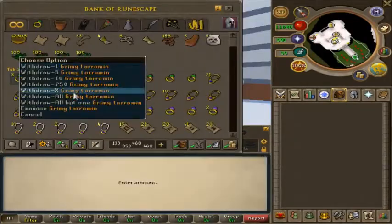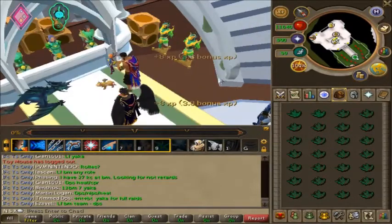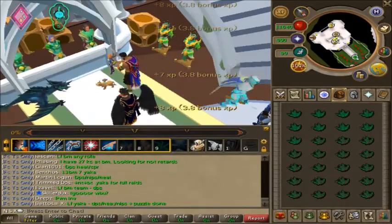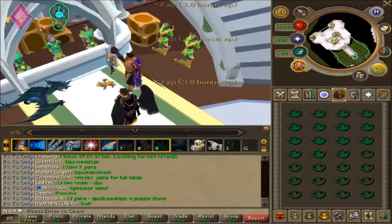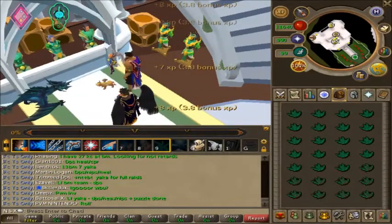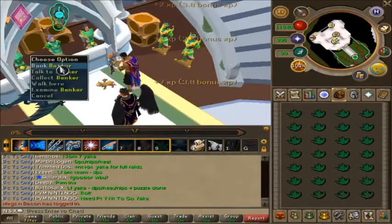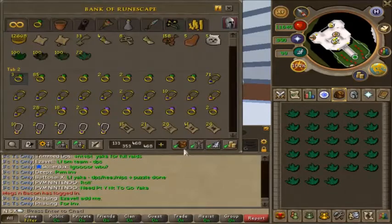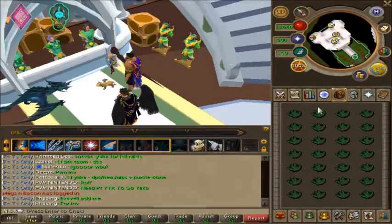Next up is taramin, coming in at level 5 with 240,000 gp per hour profit while cleaning. To reach level 5, I'd strongly suggest sticking with cleaning guam first, then switching to taramin for a while longer. With that money, reinvest back into the herblore skill and start leveling up so you can access the higher level herbs — because the higher your herblore level, the more money you make per hour.